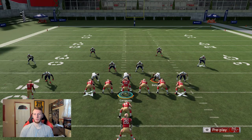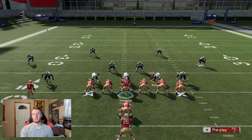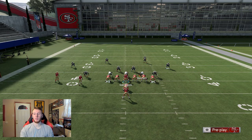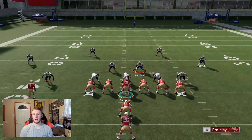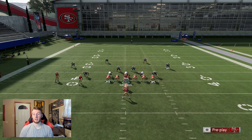Now for Cover 4 — the safeties are in the run fits and the outside corners are not. That's going to make it worse run defense against the dive, because when more people shoot down at the dive it ropes them into blocks and gives you space. It actually is decent stretch defense for one reason: Bennett and Wise Junior are in contains, which allows them to shoot down across the outside and blow up your stretch.